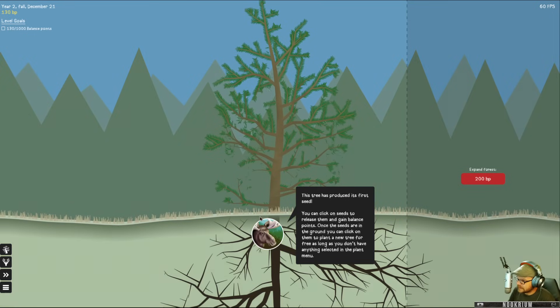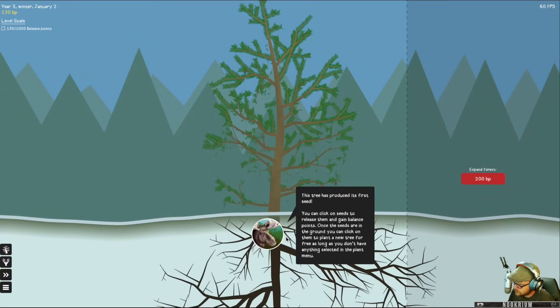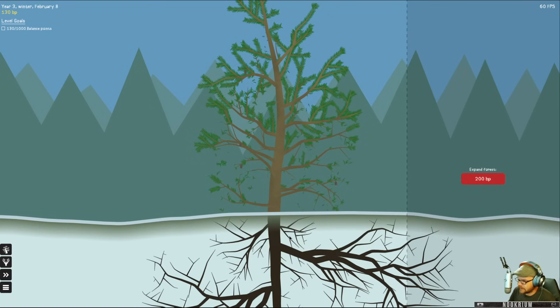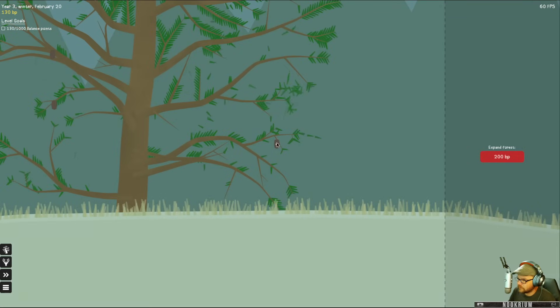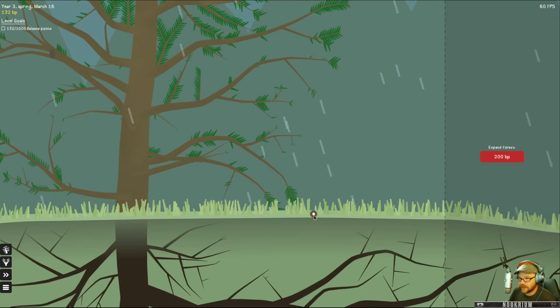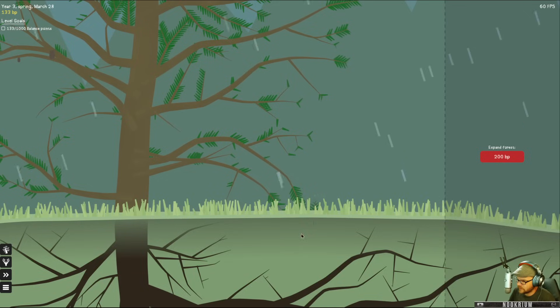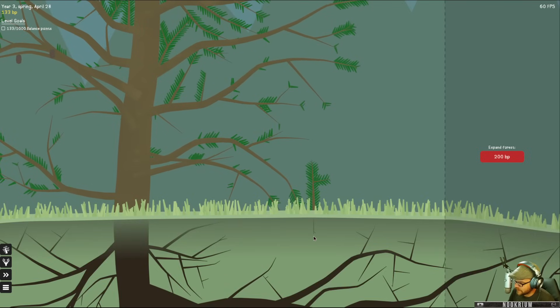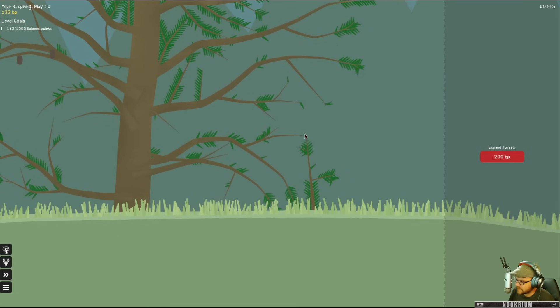Trees have produced their first seed — hooray! You can click on the seeds to release them and gain balance points. Once the seeds are in the ground, you can click on them to plant a new tree for free, as long as you don't have anything selected in the plant menu. So there's my new pinecone — bloop! There it goes, I get two points for that. It rolls down the branch onto the ground. Plant! And there goes another tree right there growing in.